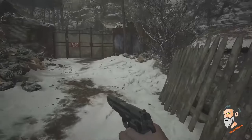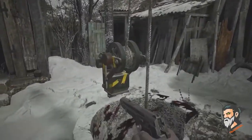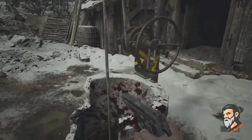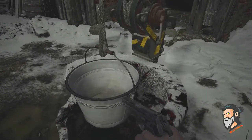The fifth lockpick you will get in a well using the well wheel, near the area where you needed a jackhammer to pull up that tractor. There is a well over there and you will get the fifth lockpick there.